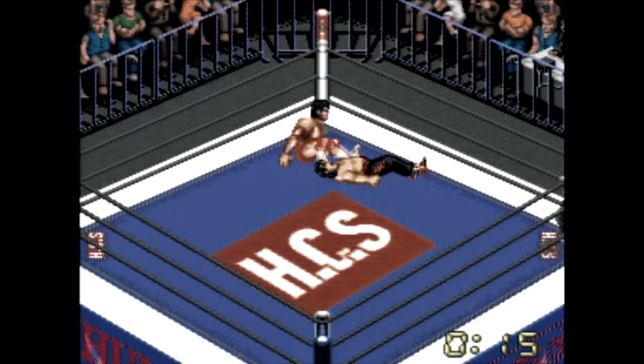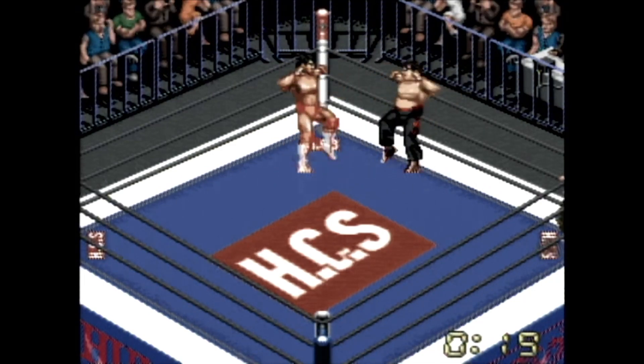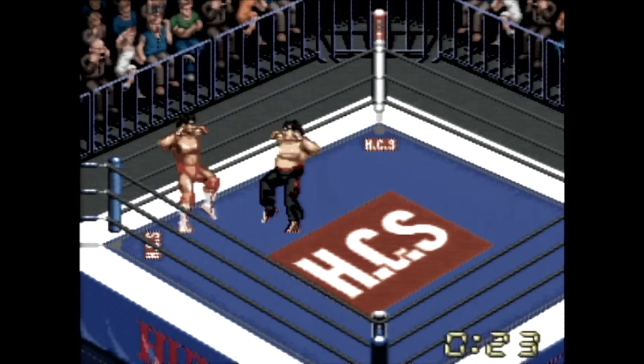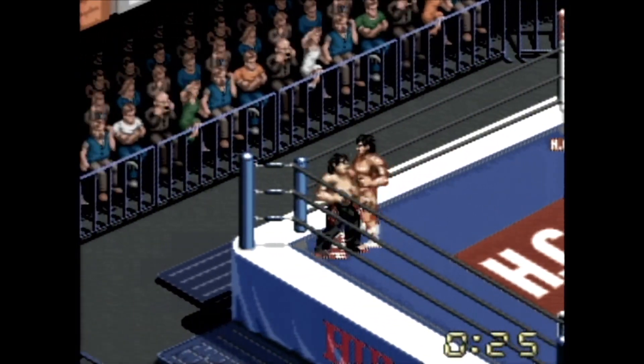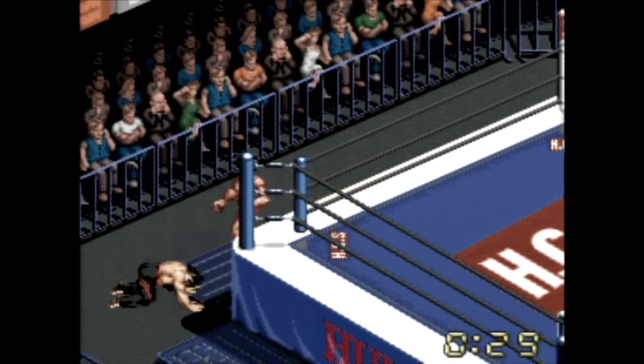Feast your eyes on this madness. The Fire Pro Wrestling series dates back to 1989 on the PC Engine, aka the TurboGrafx-16, and was one of the crowning gems of developer Human Entertainment. They also gave us Monster Party, The Adventures of Gilligan's Island, and Clock Tower.